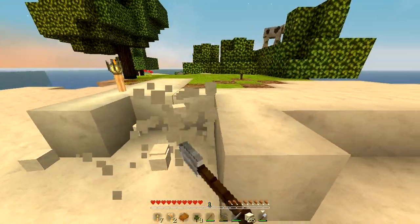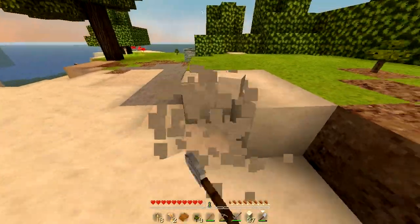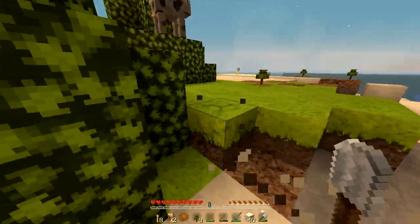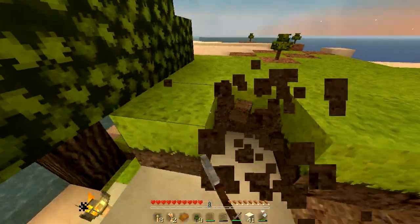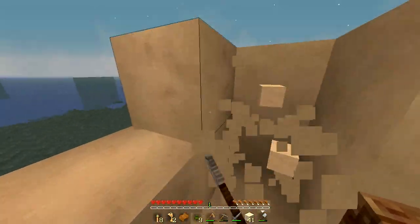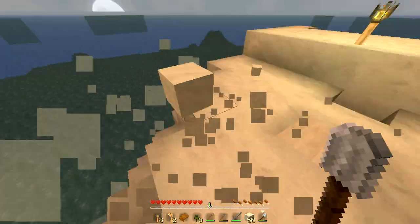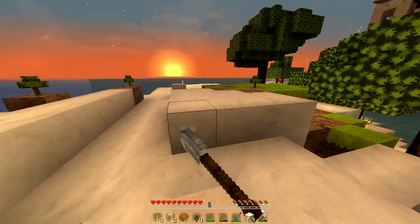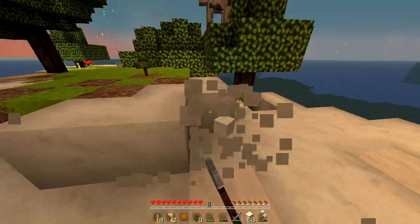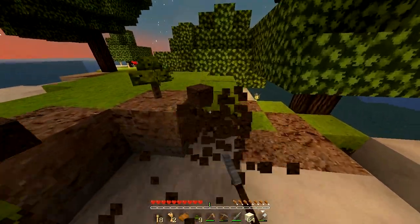It's about to be night time. Let me do this real quick. I need to — where are my torches? I need to put down torches again. Right now my island looks like some crap. It looks so weird. My Minecraft OCD kicks in. I also need to get all this wood.